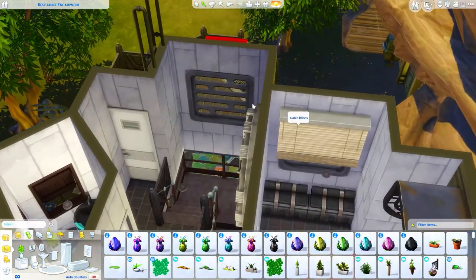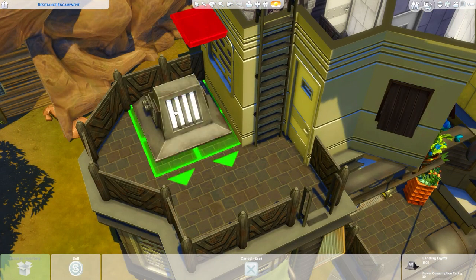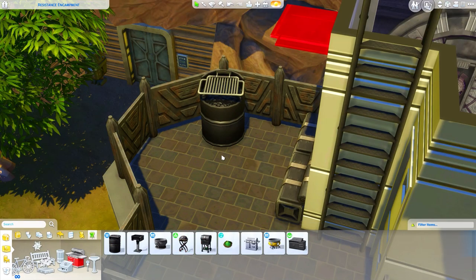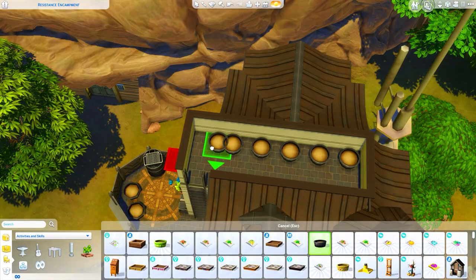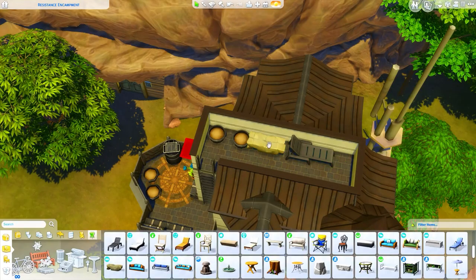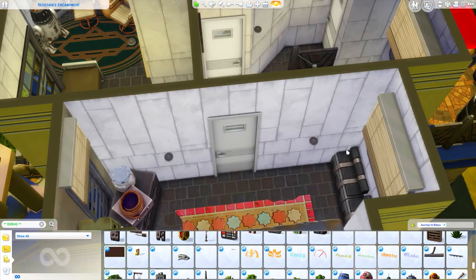I also added some stereos under that bench in the bedroom. The upstairs bathroom is pretty much the same as the one downstairs, except this one has a shower in addition. We also have an upstairs balcony area with some seating, a grill, and some planters. There is a rooftop space as well, which has a lounger and some planters. I kept it pretty simple up there since I wasn't sure what to put, but you can change that up if you'd like.